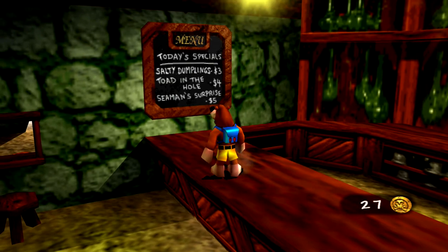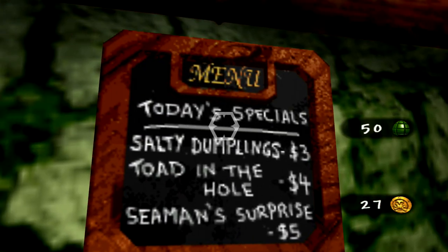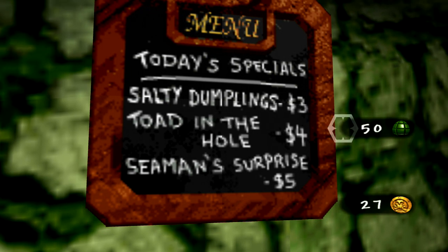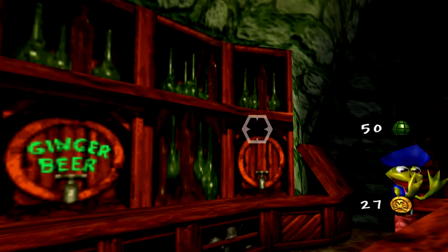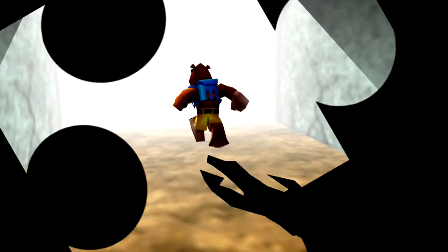I could talk all day about Project Dream because I really know all the backstory of Banjo-Kazooie, Banjo 2. After all, I made the Stop and Swap video, so I think I'm pretty informative on this stuff — it just really intrigues me. But anyway, let's look at this menu. Today's specials: Salty Dumplings — $3. Toad in the Hole — that sounds nasty — $4. Semen Surprise — $5. Jolly. Just give me the ginger beer. At least that's not suggestive.